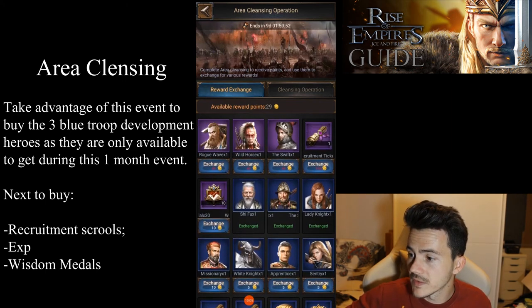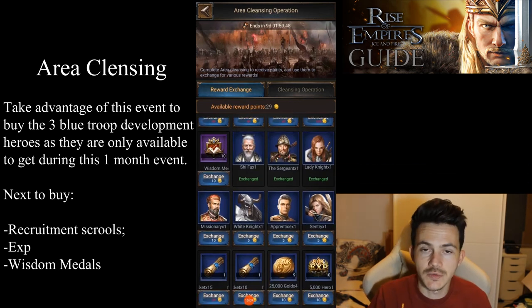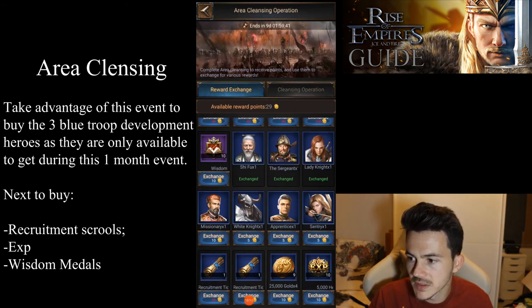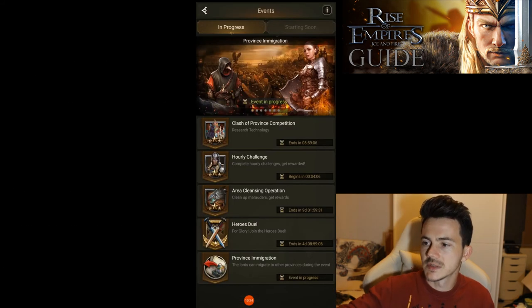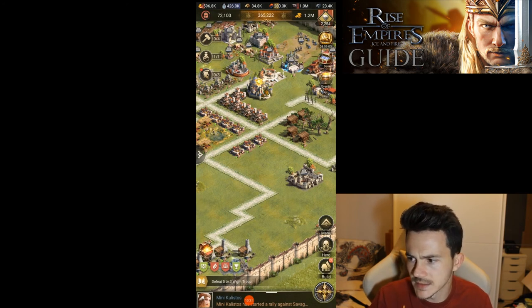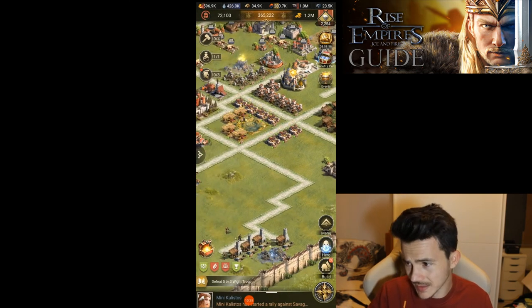If you have any extra points, use them on recruitment tickets for a chance to get more orange heroes. Everything else is pretty much useless. After getting the heroes, get the XP and then get the wisdom medals. I don't invest too much time in this event anyway — I prefer to get those three blue troop development heroes and that's it.